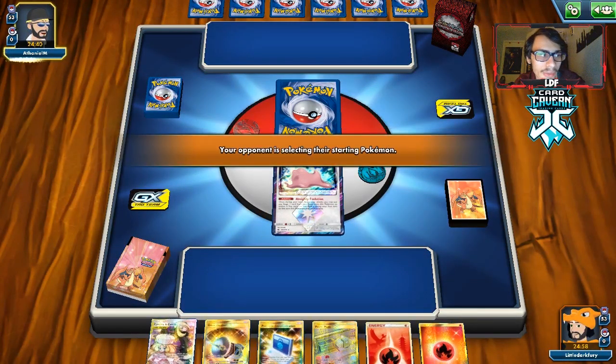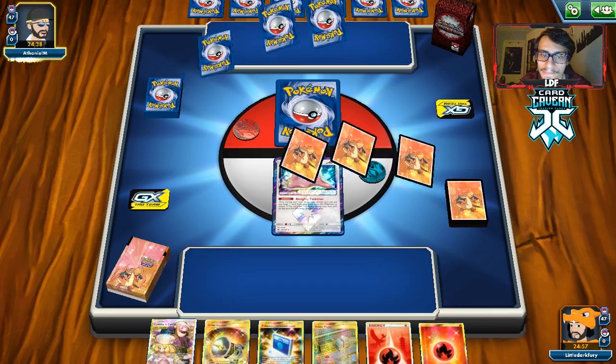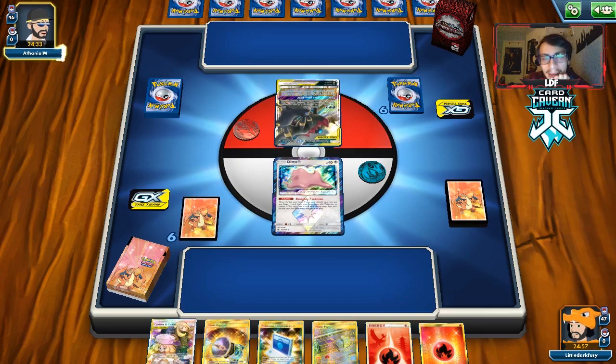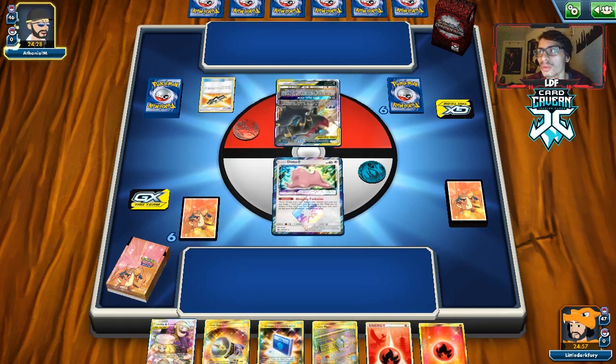We are going to start with Ditto, which is not ideal. Our hand does suck too, to be honest. Oh, they're playing Dark Box — I guess they're playing Dark Box. The Water would be Sneasel, the Dragon probably would be Giratina LGX. I'm assuming anyways. I don't really think there's any Dragon types that could be playing that would matter.